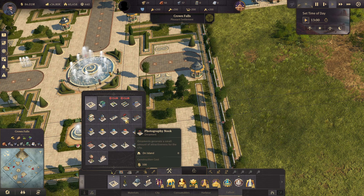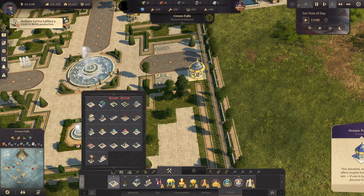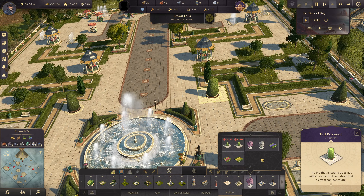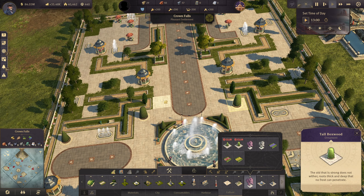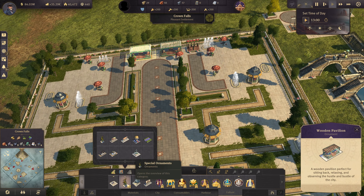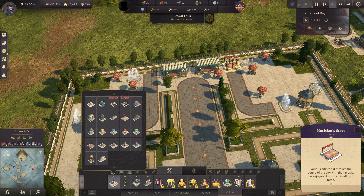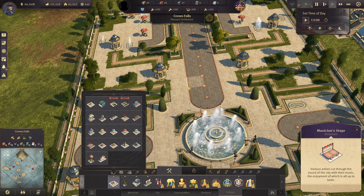This is the ornate pavilion, which is over here. These ones are from - let me check - I think it's from the regular base game. These are from the tourist DLC also, and this is the wooden pavilion, also from the tourist DLC. The musician stage is also from the tourist DLC, and the other stuff are from the base game.